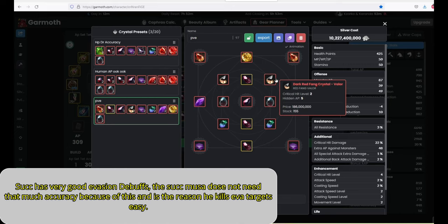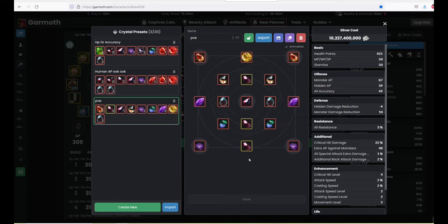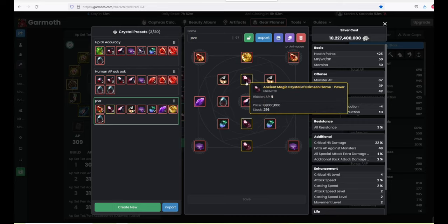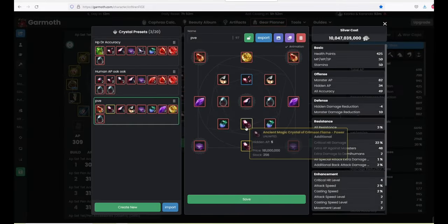Then you have your dark fang crystals — this is your crit hit rate. Every level in crit hit rate gives a percentage to crit the enemy. You can press P on your character to see your crit rate and how it's affecting the enemy. The last crystal is the ancient magic crystal crimson flame power, which gives you a raw 5 AP. If you're over the cap and doing things like demi humans, what I recommend is going for crystals like these — just swap these crystals to demi-human-specific crystals, and then you can do orcs too.